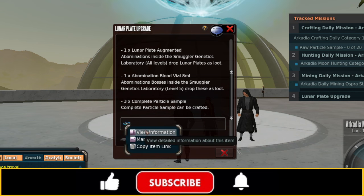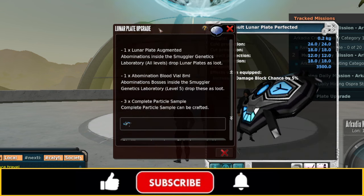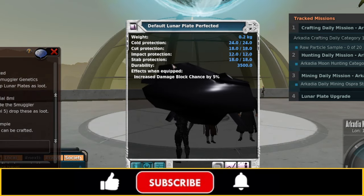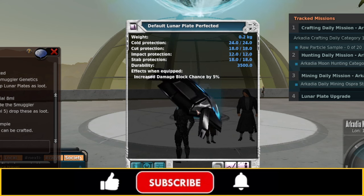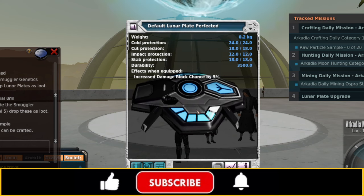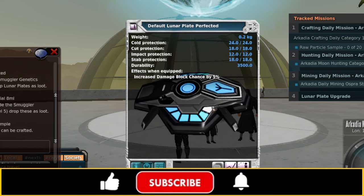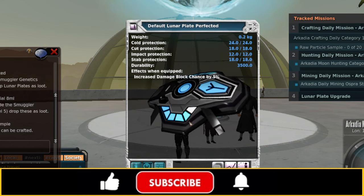If you wanted to upgrade from augmented to perfected, you would need the plate already at augmented level — meaning you'll have already gone from adjusted to improved to modified to augmented. You'd need the Abomination Blood Vial 8 milliliter, which only drops from level 5 bosses — we're talking level 100 plus. And you'd need three complete particle samples already crafted. The perfected plate gives 24 cold protection, 18 cut, 12 impact, 18 stab, durability 3500, increases damage block chance by 5%, and it looks cool on top of that.